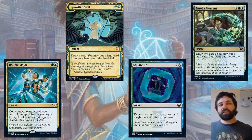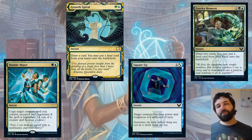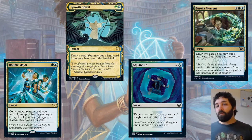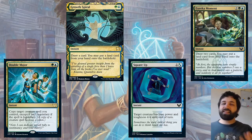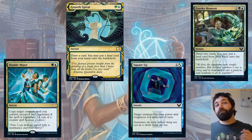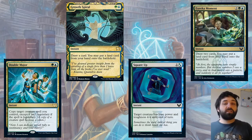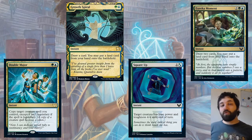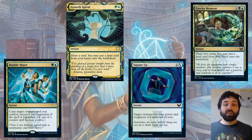Two cards which are quite similar: Growth Spiral (green and blue — draw a card and put a land from your hand onto the battlefield) and Eureka Moment (two, a green and a blue — draw two cards and you may put a land from your hand onto the battlefield). A big point with these is that if the opponent is playing a three-color deck — like a Sultai deck — they could play Growth Spiral or Eureka Moment, draw, and then play the missing color's mana to access a removal spell. It's a bit of a rare case, but it can happen.